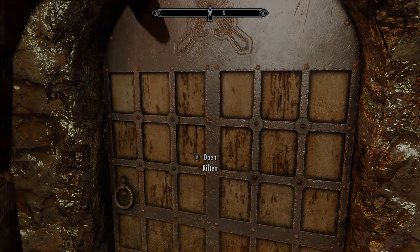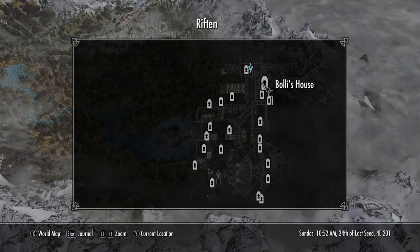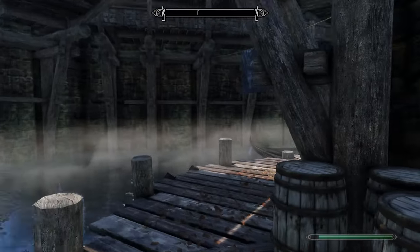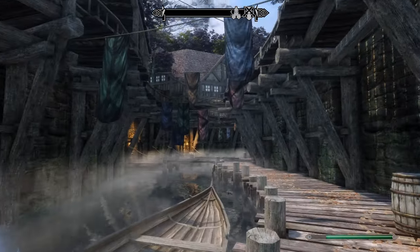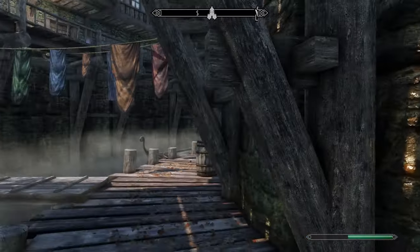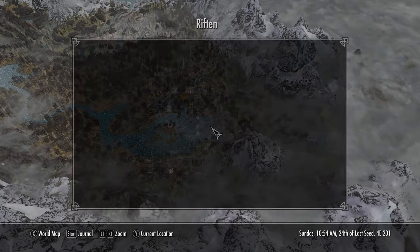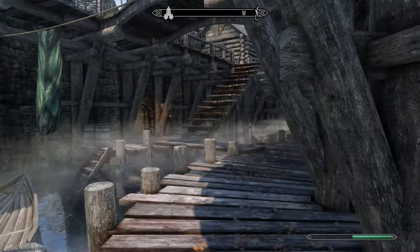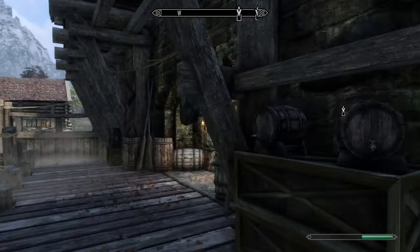We are not here for alchemy — we were originally here for the Thieves Guild. Let's see what the local map says I need to go. The ratway — that is where we need to go. I thought it was here somewhere at ground level. Oh, here it is.